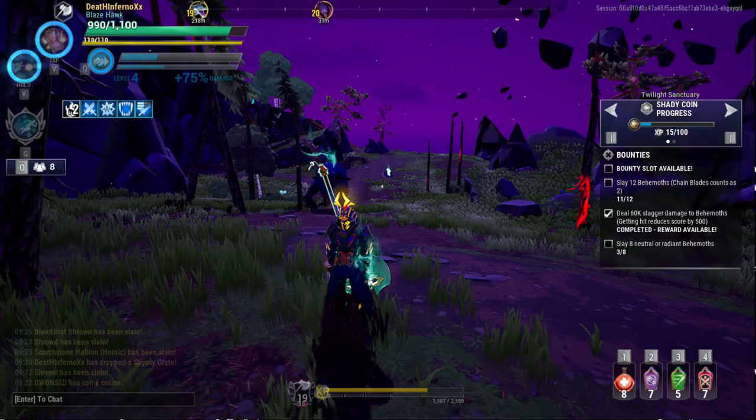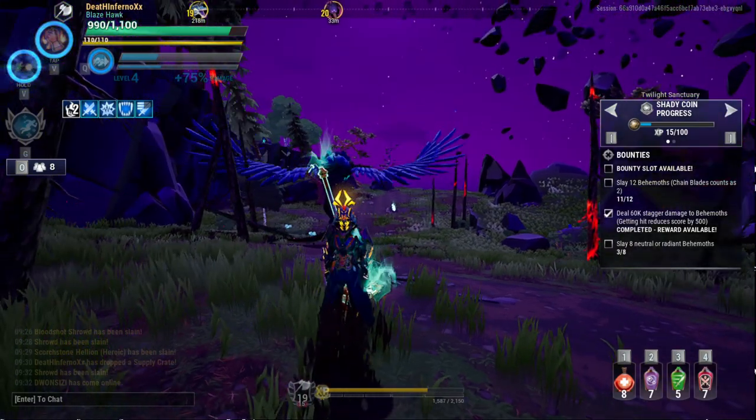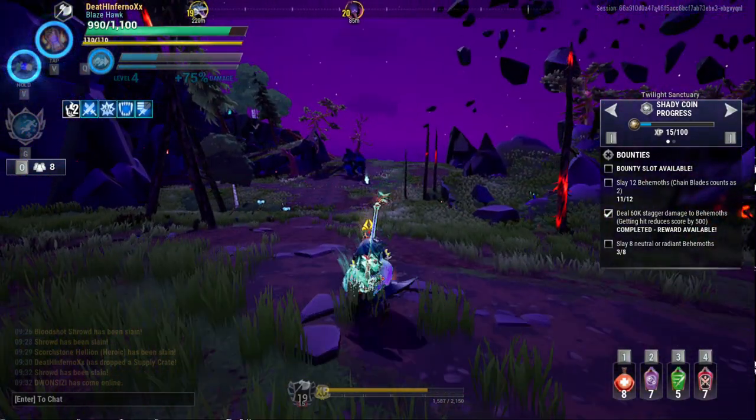What's up guys, I'm DeathinforNotesgaving and welcome back to my channel. Today we're gonna be making a build using the Axe. The Axe right here can do wounding damage. And as you have guessed, I brought Savage Tree with me.